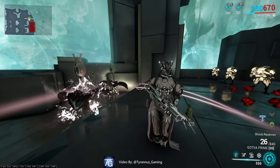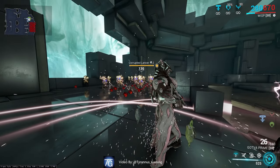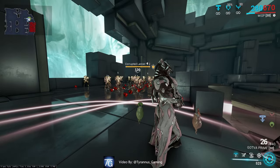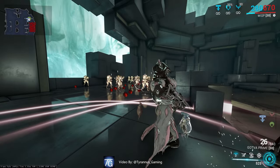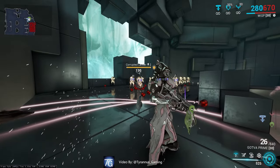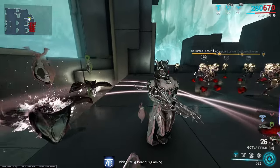Now, we'll discuss Shock Reservoir. This pretty much does as advertised, and pretty much every enemy hit by it will not be able to return fire and attack you. This is called crowd control, and no matter the difficulty level, this is incredibly useful, as it will prevent meat fevers and dogs that like to nip at your toes from coming anywhere near you.